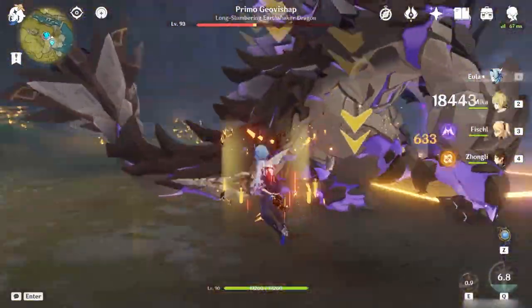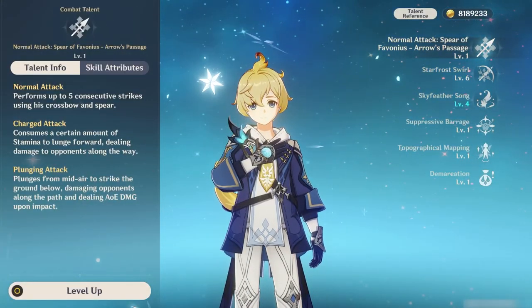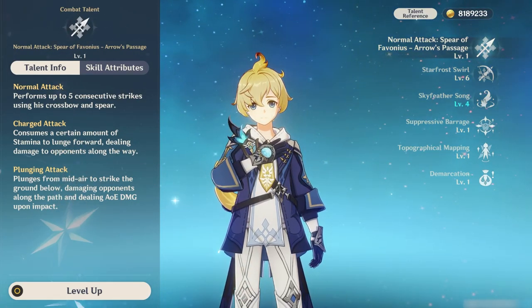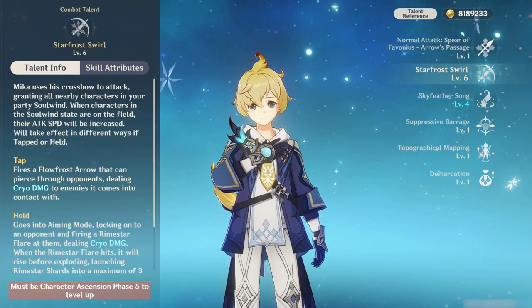So let's go through Mika's kit. Normal attack — just don't bother with it, don't even level it. He's a support, and the main attraction of his kit comes from his skill and burst. Unless you're crazy enough to play him on field, I would just use his skill and then switch to another character.